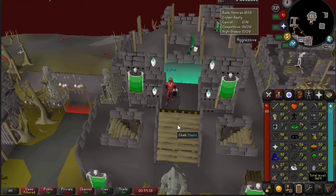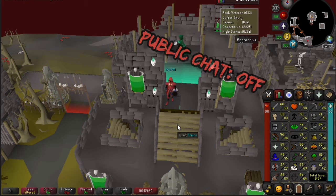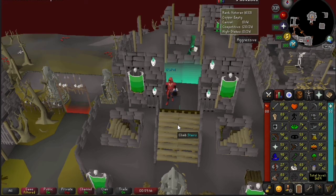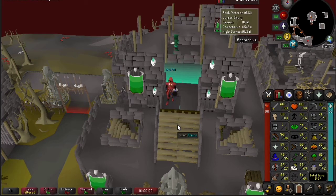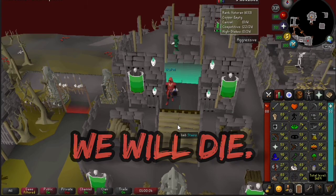Number five: this is a minigame — we're here for fun and practice, don't be infuriated when things get tough. Number six: turn public chat off. People have ego-related habits, so turn it off when practicing and back on when you're winning. Number seven: I can't find proof but I believe I saw a JMod tweet saying there are modified DDS stats in LMS.